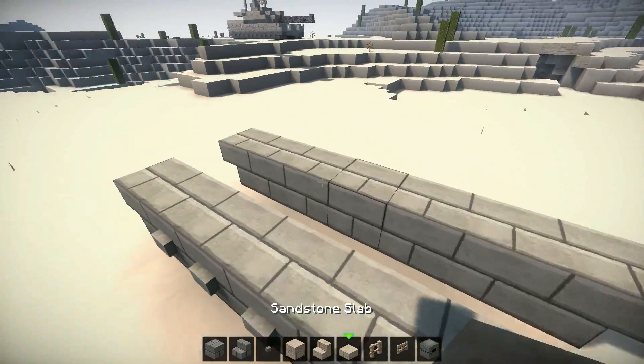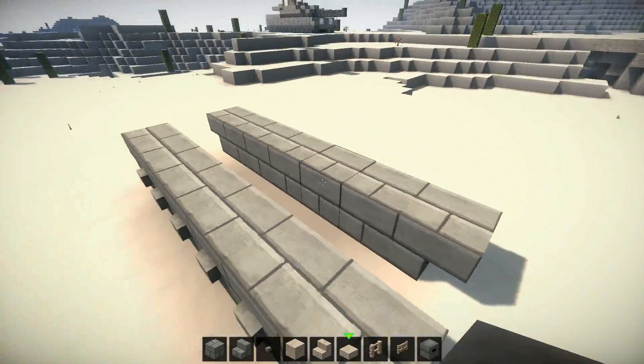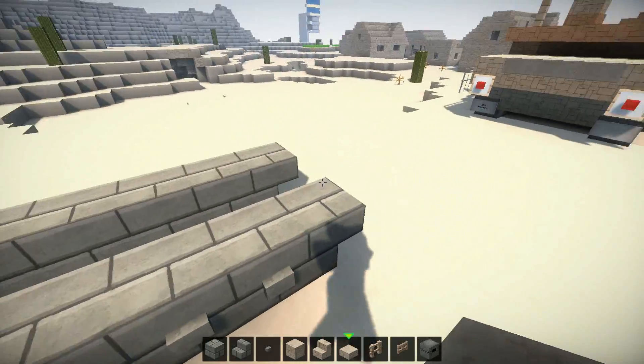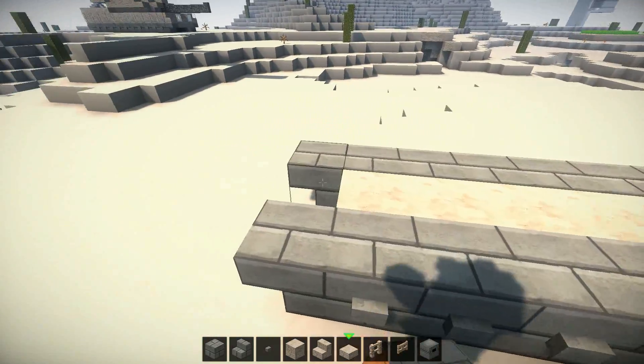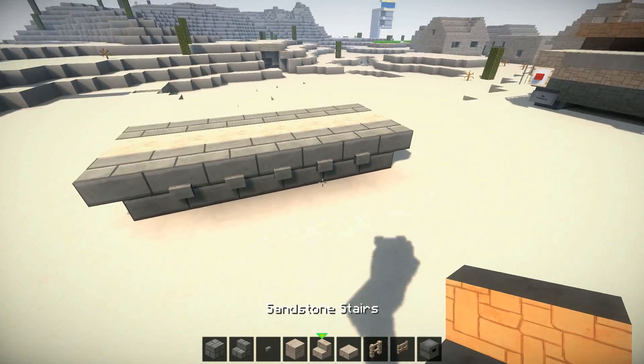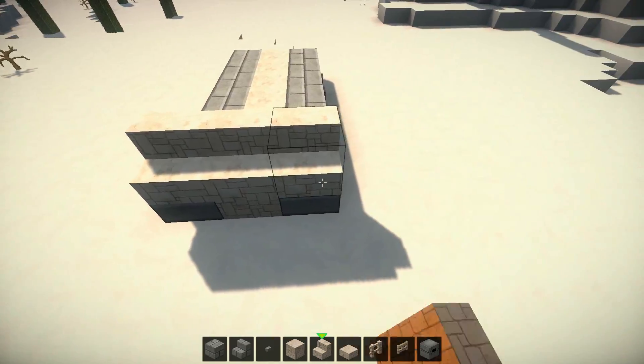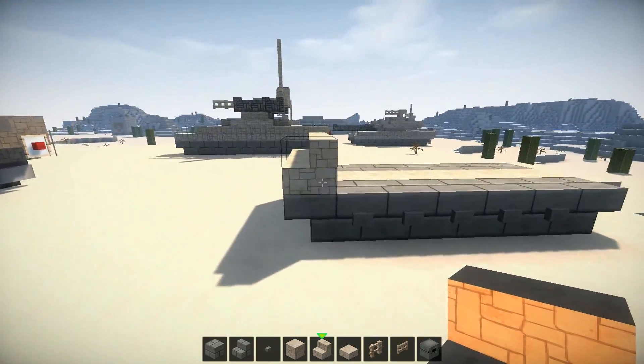In between these tracks you want to fill it with sandstone slabs. Again, up to you what material you are using — just fill in this area. Now at the front of the vehicle, you want to have stairs going like so, only at the front.